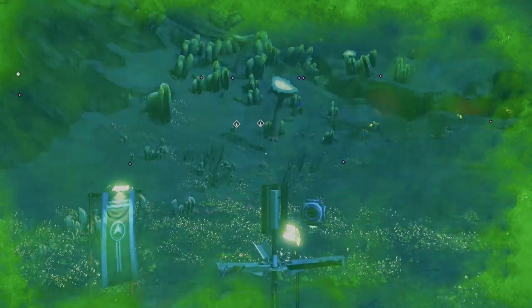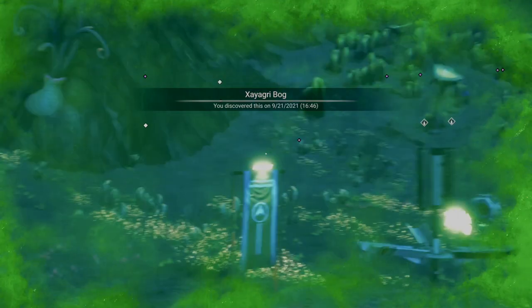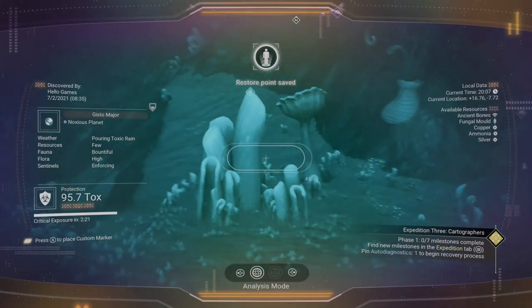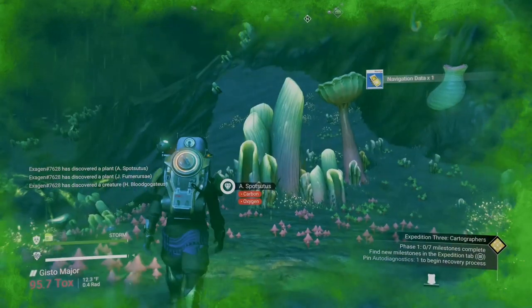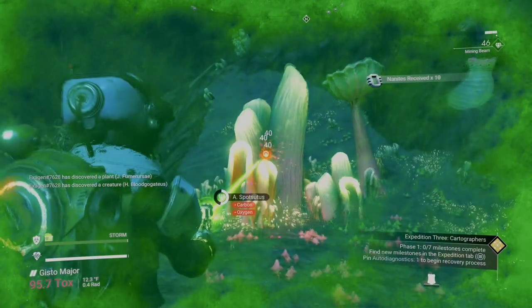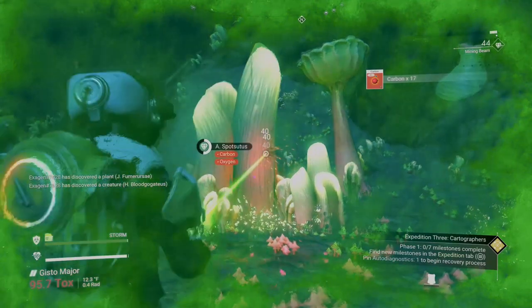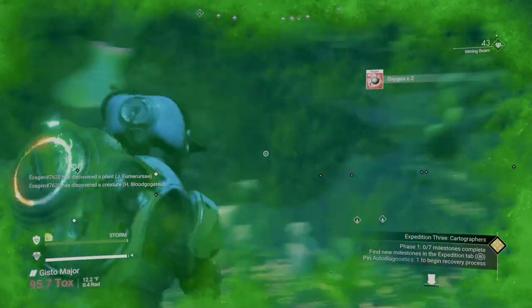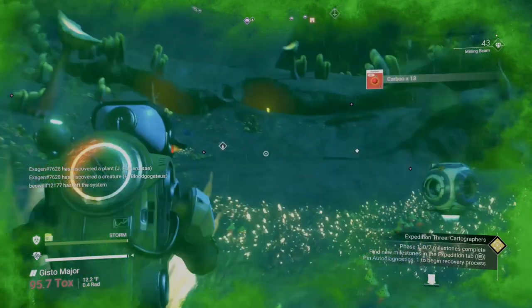Let's go ahead and save. This right here is one way to create a save file. Jumping in and jumping out of your ship is another way to create a save file. But this will also give you navigational data that later on, when we go to the space station, we can trade in for maps that will become useful. But during this expedition, we will get maps as rewards anyway.